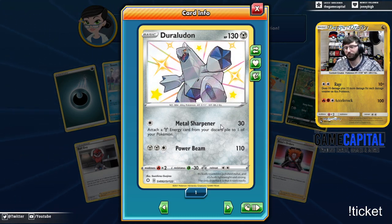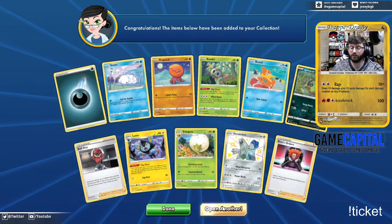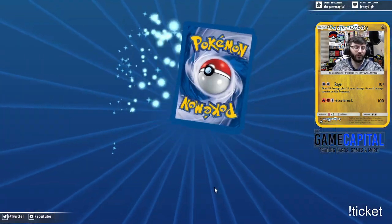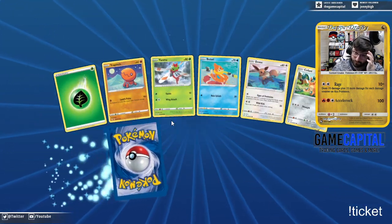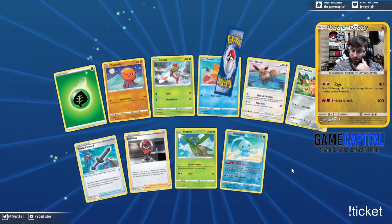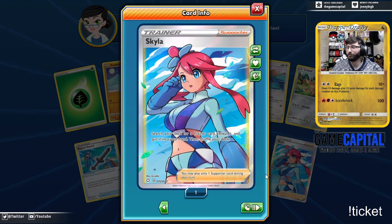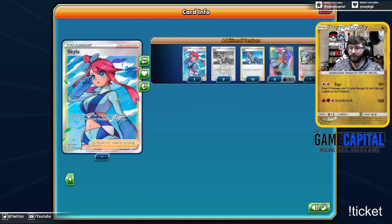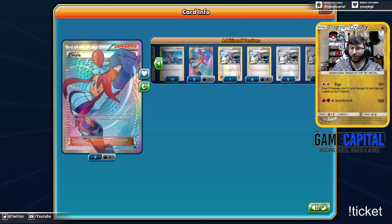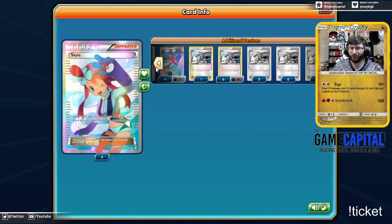Duraludon! I love this mon. Its ugly face intrigues me. I don't like it as much as I like Druddigon, the other ugly dragon, but I like Duraludon a lot. It was close to being my favorite, but Applin is Applin. And look at that — that's exactly what you want to pull out of Shining Fates: a full art Skyla. Skyla, I think, is one of the most reprinted full art cards they've ever made. You think they make enough full art Skylas?